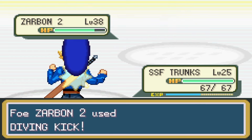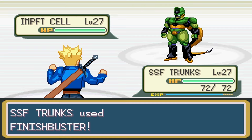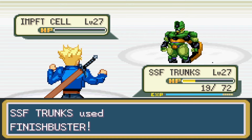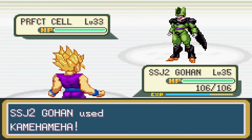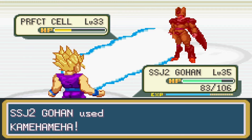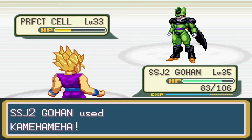After beating Team Pilaf, I used the time machine on the second floor of Capsule Corp to turn Kid Gohan into a Future Gohan. Now I was ready for the gym. The fourth gym leader was Bulma. She led with Imperfect Cell, and I led with Future Trunks. Future Trunks took out Cell with three Finish Busters but took a lot of damage, so I switched in Super Saiyan 2 Gohan. Bulma sent out another Imperfect Cell, and Gohan killed it with just two Kamehamehas.